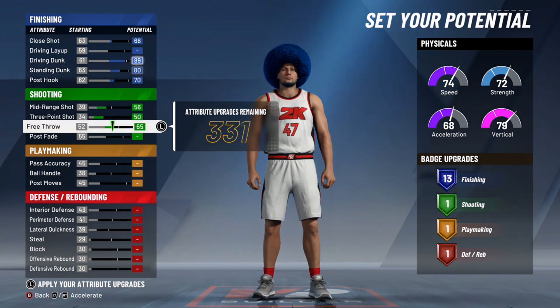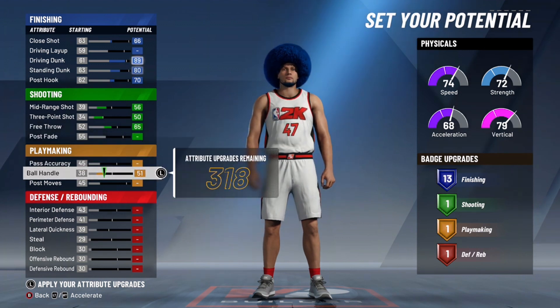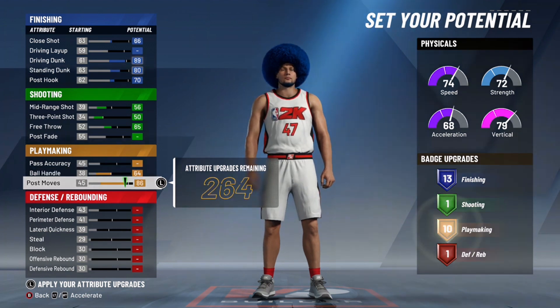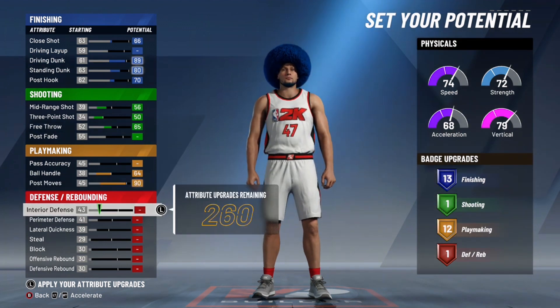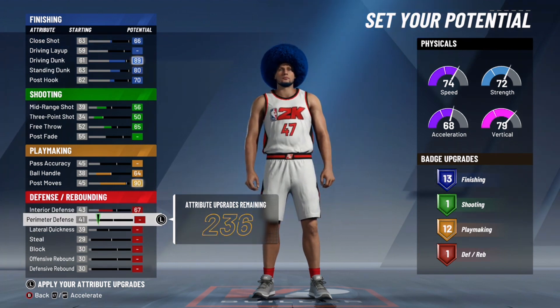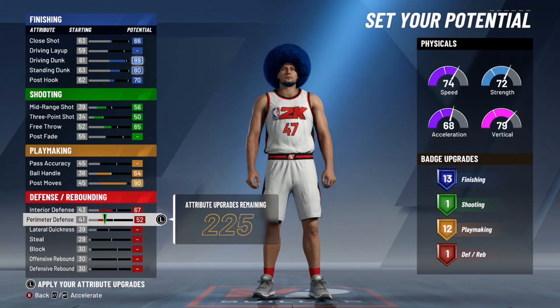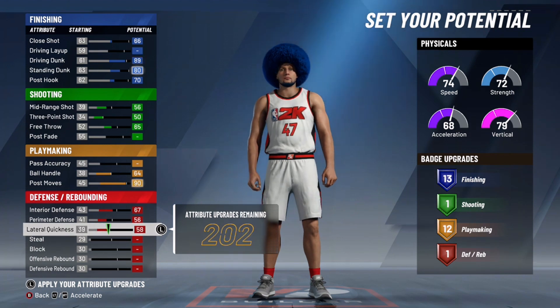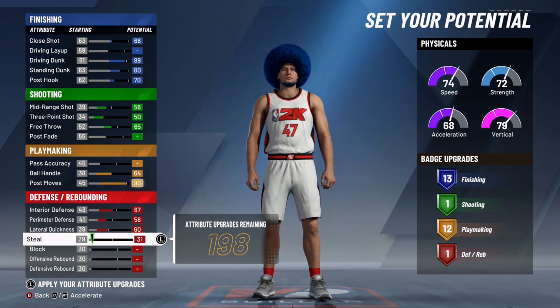Now with shooting, you're gonna add some stuff. You're thinking, 'Is this build really gonna be able to shoot?' It's not gonna be a knockdown shooter at all, but having just some of these on here, you're gonna be able to hit a shot occasionally, especially if you're playing with a dimer. Ball handle we're gonna move to 64 to get as much speed as we can. Then post moves go to 90 — that's gonna give you the 12 playmaking badges that you need. If you get a mismatch against a smaller dude, post moves at 90 gives you drop steps, post spins, and all that, so you'll be able to get some animations on a lot of smaller dudes.